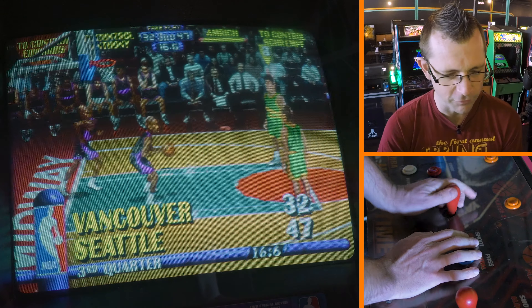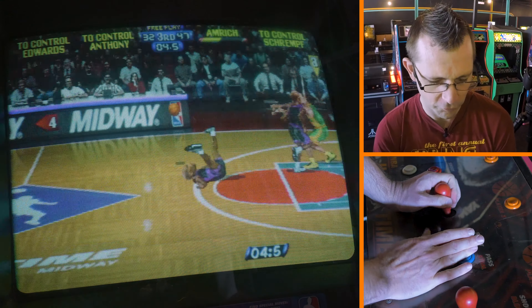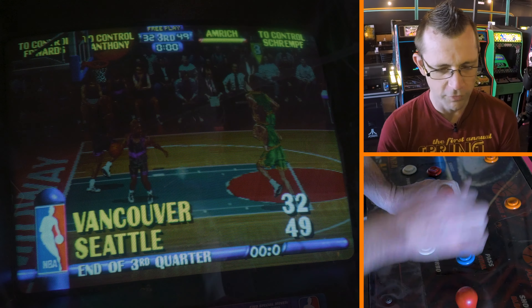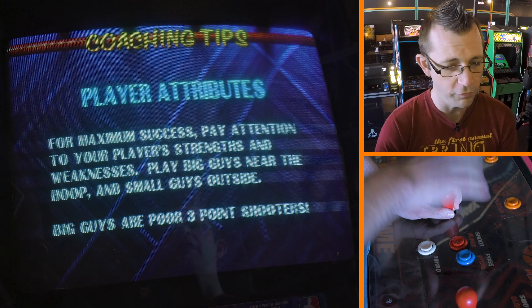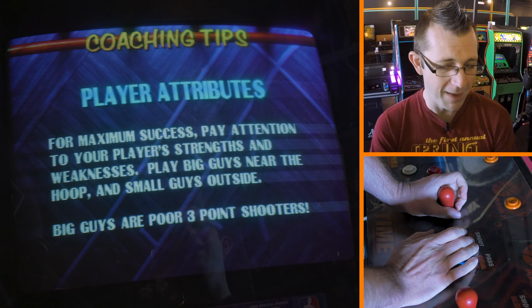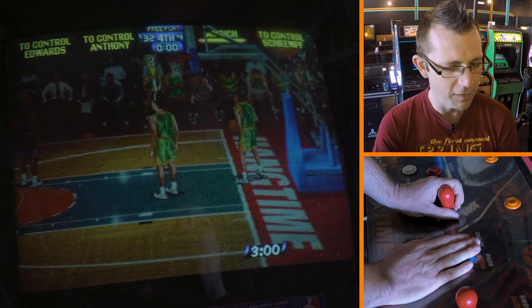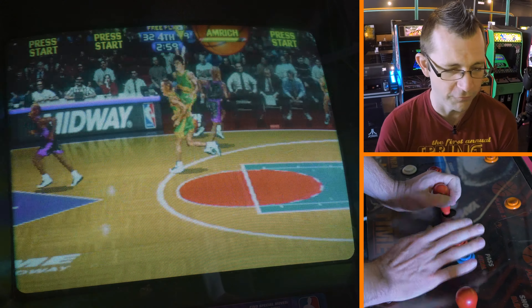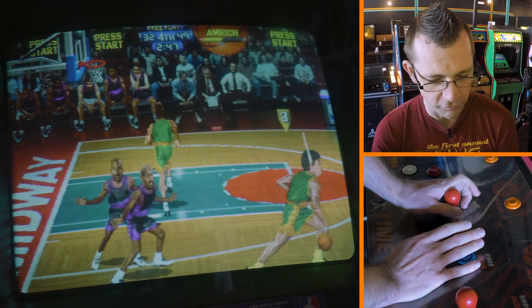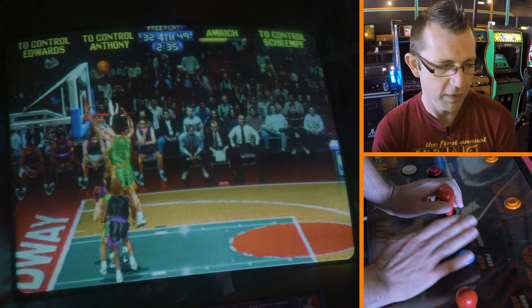Offensive options — let's talk about the dunk. It's from NBA Jam: you hold turbo, go towards the basket, and press the shoot button. As long as you have turbo and there's no defender standing right in front of your feet, you're going to go up for a dunk. The percentage chance on making that dunk has got to be in the high 90s. Shooting normal jump shots is just holding the shoot button — you want to let go at the apex of the jump, which increases the percentage chance of it going in.